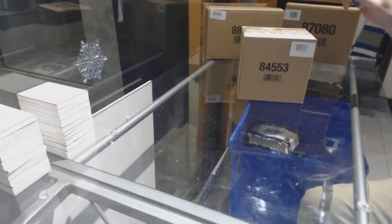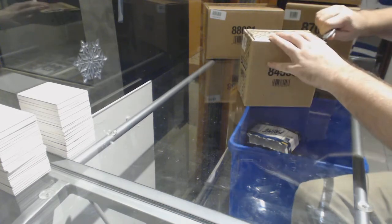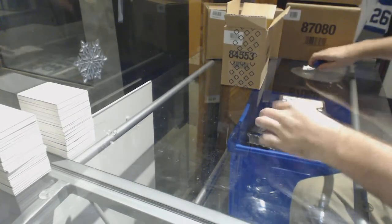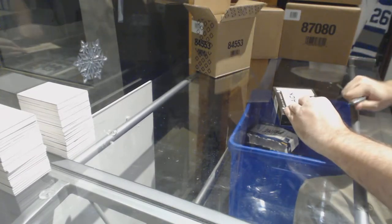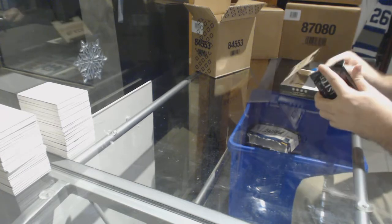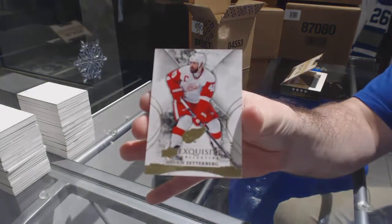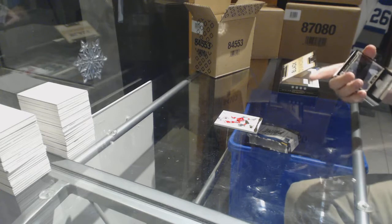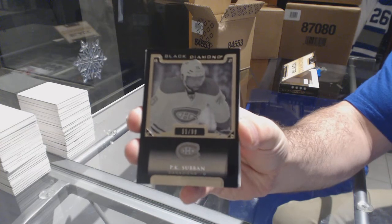Full case CD Break 8058, we have the Black Diamond 1660 today. Starting off for the Red Wings, want 49 exquisite base Henry Zetterberg. And for the Montreal Canadiens, pure black base 99 PK Subban.